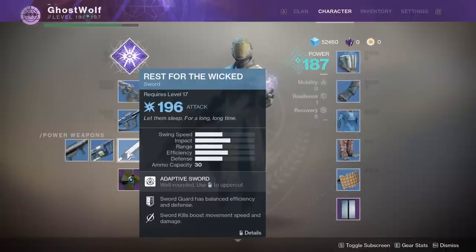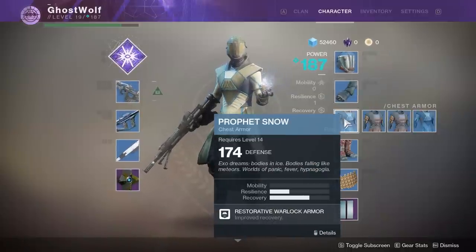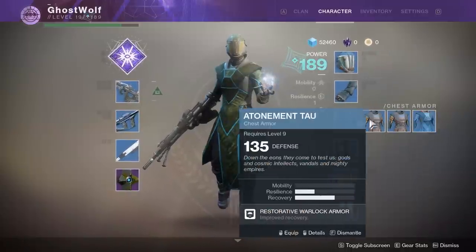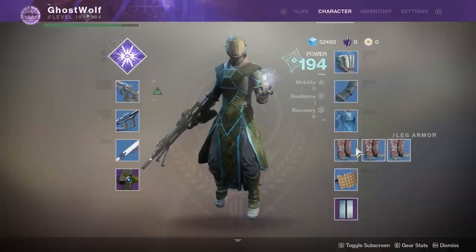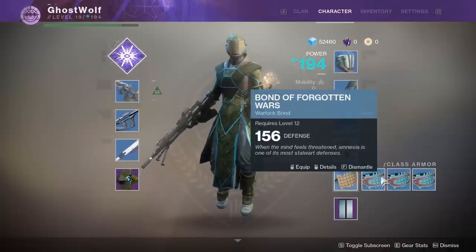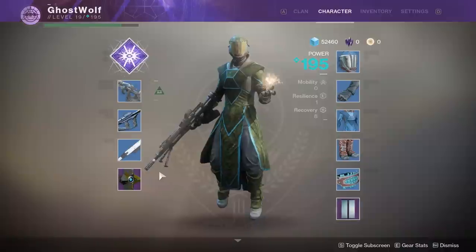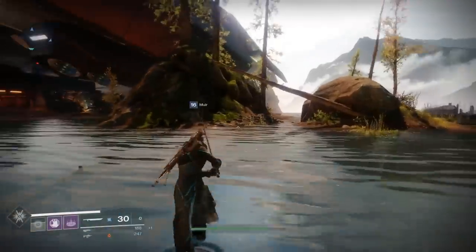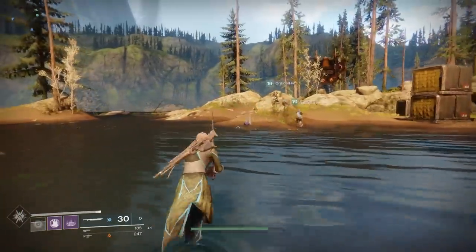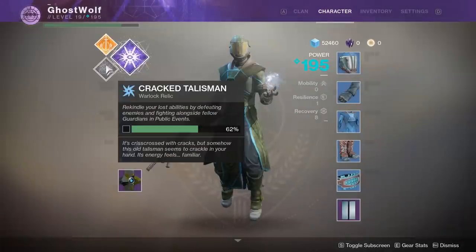Alright, strike. Guys, look at my power level now - what's your power level? 188. Nice. Yours is better than mine - it's 194. Wait, Ghost is at 194? Wait, 195. What's holding me back? Oh, my armor. I'm at 46% by the way. What are you guys at? 80%, I'm at 62. On the side thing, yeah 62.